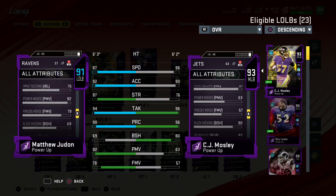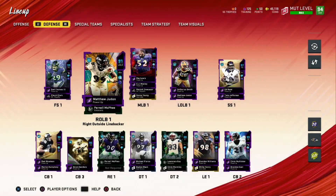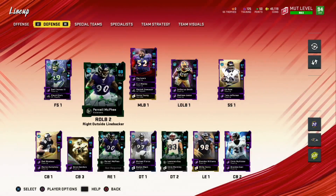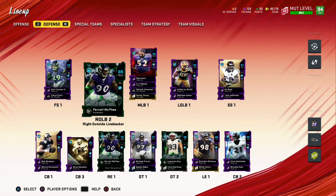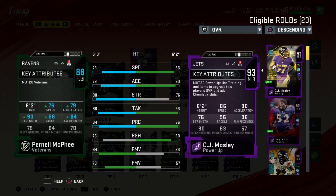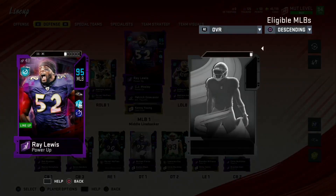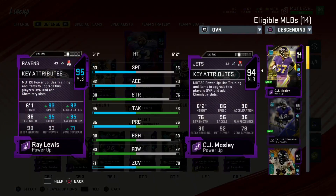Judon has 79 zone coverage. I'm going to change this up a little bit — I might keep all the Ravens but add a couple other players. I'd love to hear your opinions down below. At middle linebacker, Ray Lewis starts at 95 overall with 93 speed, so we're finally getting some speed at linebacker.